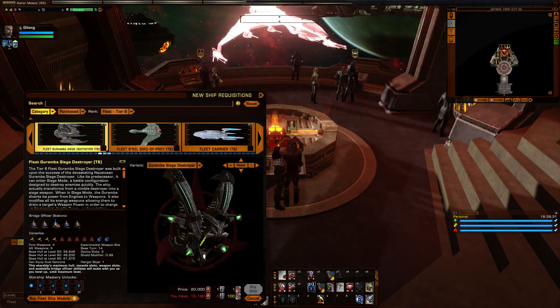At least it keeps the skin. And then there's the Fleet version — if I can find it. There it is. The Fleet Tier 6 has an extra engineering console, so at least this thing is survivable while it's dishing out all that boom.